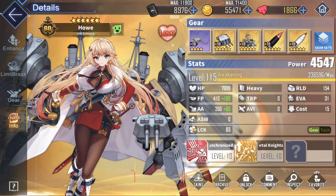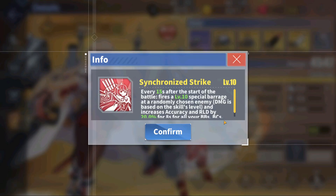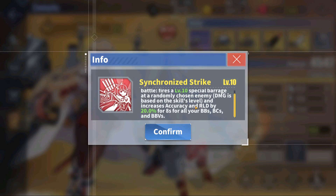Hau is a Royal Navy battleship obtainable from the Aurora Noctis event. She has solid stats as well as two very useful skills. Her first skill, Synchronized Strike, shoots a special barrage every 15 seconds in the battle, targeting a random enemy. Additionally, similarly to Hood, Hau also gives a 20% reload and accuracy buff to any backline battleship, battlecruiser, or aviation battleship every time she procs this barrage.